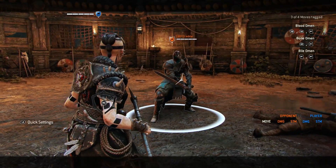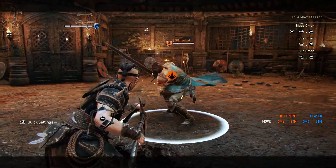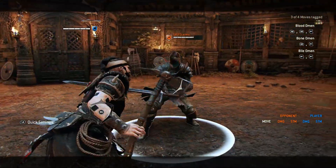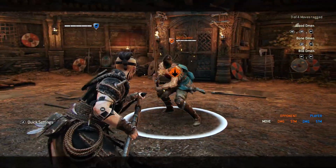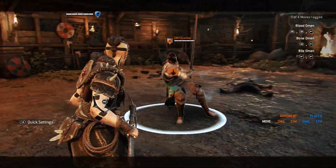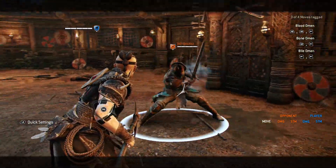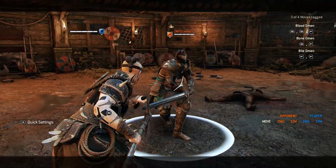On Shaman you can do the dodge back heavy attack. The timing is not easy but it gives you a guaranteed heavy. The best option on Shaman though is the dodge to the side heavy attack. The timing is easy and it's very forgiving.